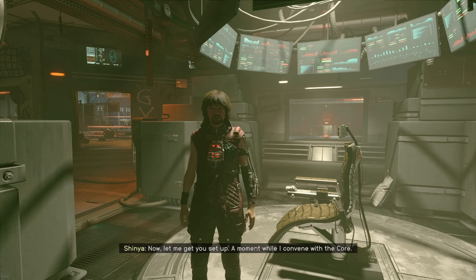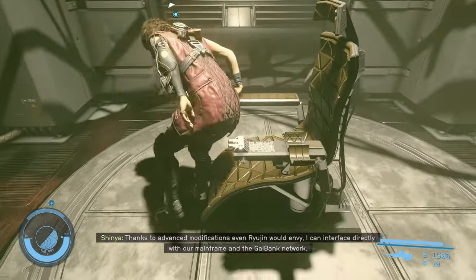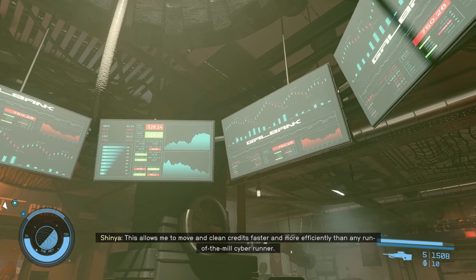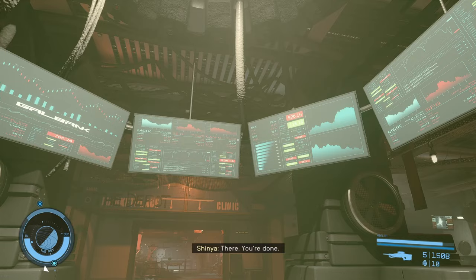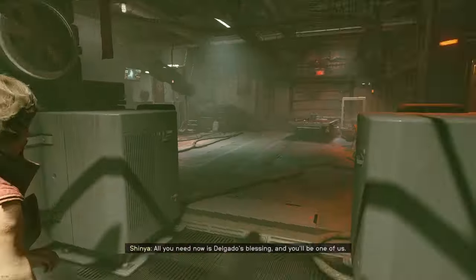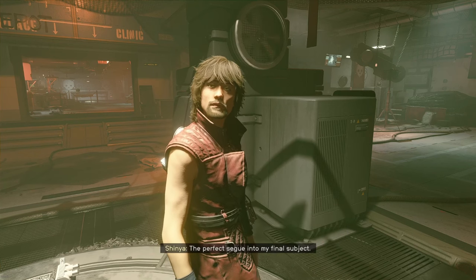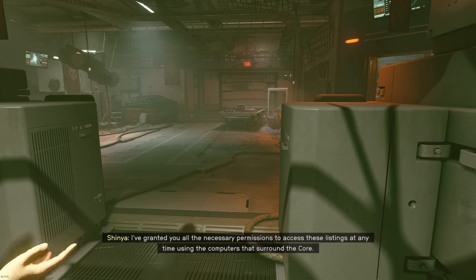Now let me get you set up. Thanks to advanced modifications even Ryujin would envy, I can interface directly with our mainframe. There's a nice gaming chair. Pretty sure he's looking at Yahoo Finance there. All you need now is Delgado's blessing and you'll be one of us. I'm here to make money — the perfect segue into my final subject. Take the elevator to the upper level.